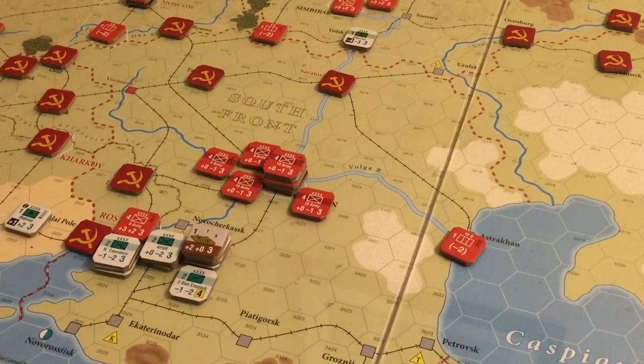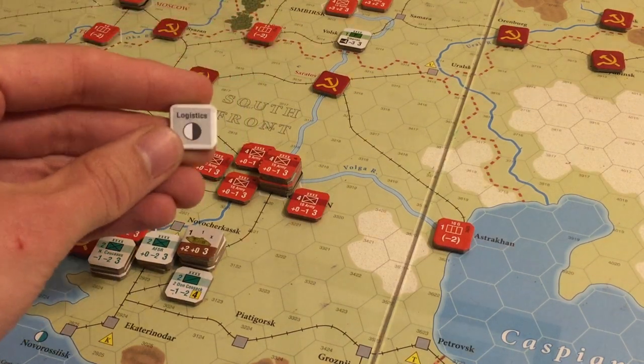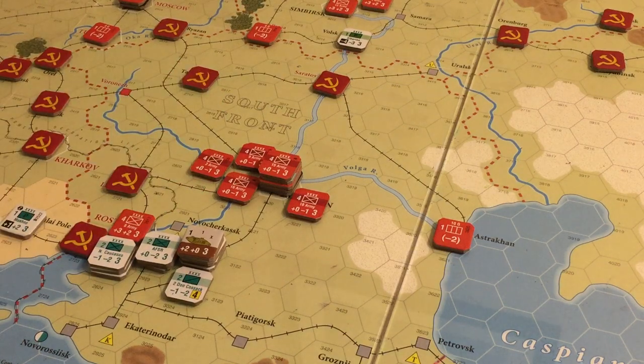That was nice — an unexpected little turn. If I was going for the full game, I've just made it much more difficult for the Reds; they're going to spend a lot of time and resources getting guys back over there — mainly time. It would take several turns just to get back over there. Logistics came just in time, because if they had gotten that rally the unit, that would have been a much more dicey battle.